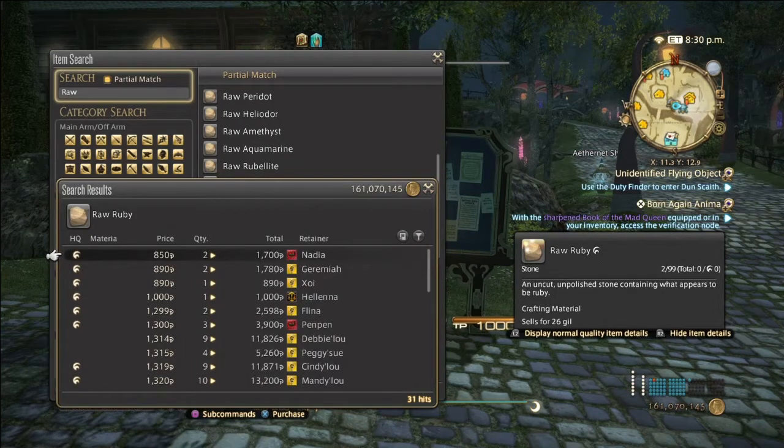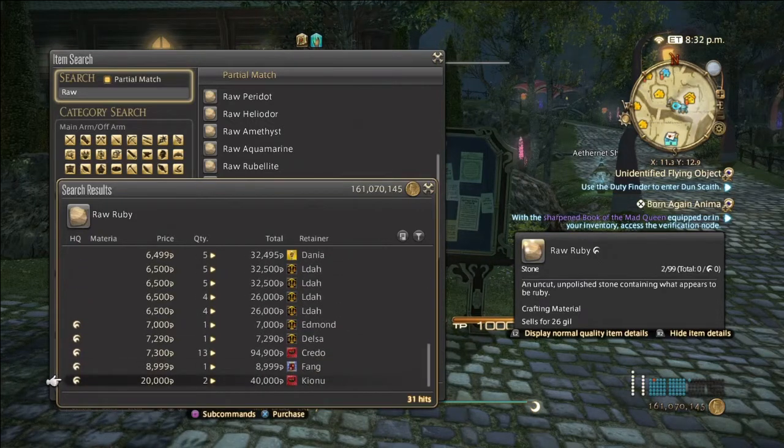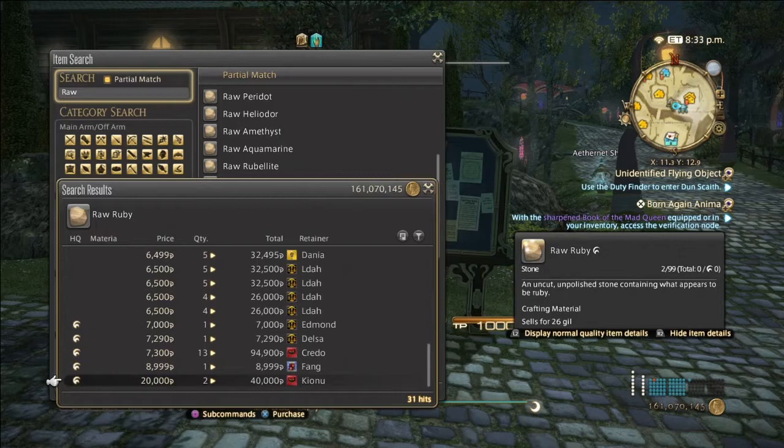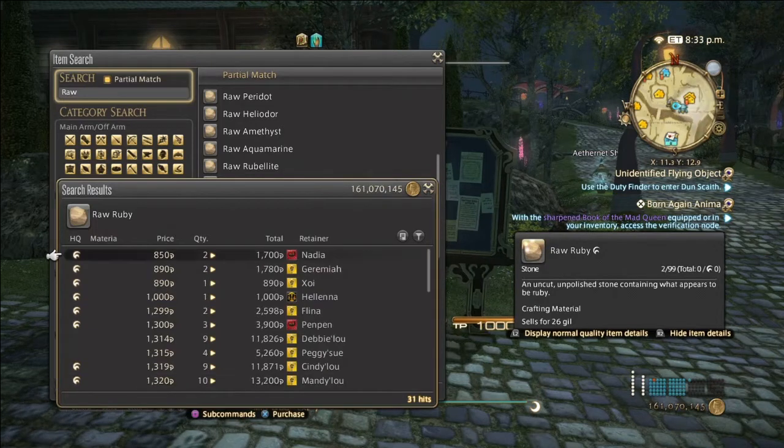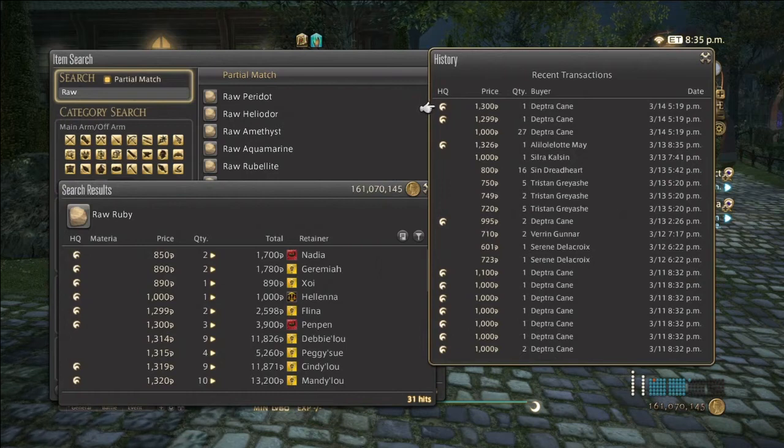Raw rubies can range from 850 all the way up to possibly 20,000 Gil if your server is good at keeping the market stable. They haven't sold too consistently, but due to the fact that you need rubies for four-star gear items, raw ruby itself is pretty expensive.